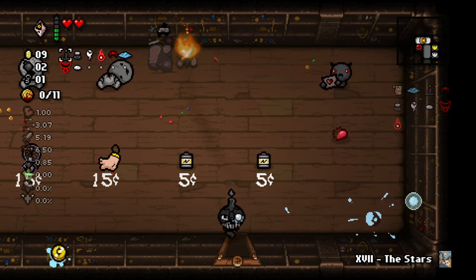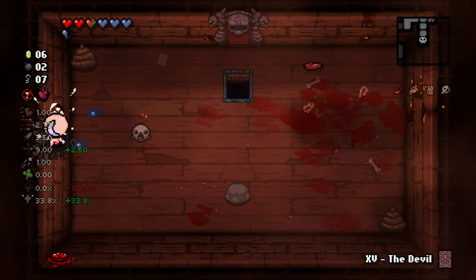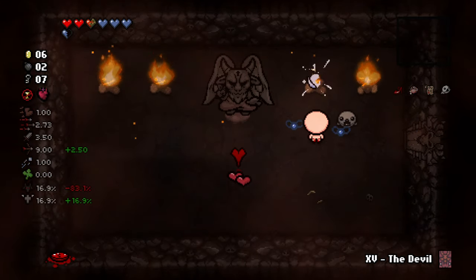For example, it gives Isaac a choice between 2 different items at every pedestal. This is more or less a must-have item on every single character, and since it appears in the shop, it isn't exactly super rare.